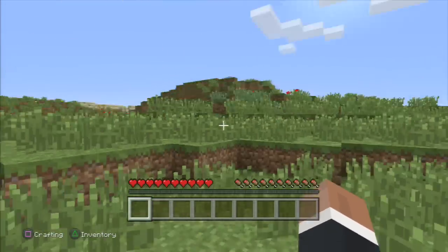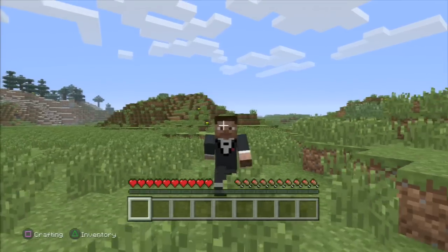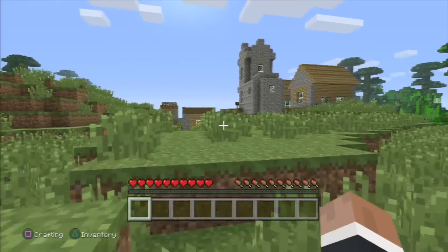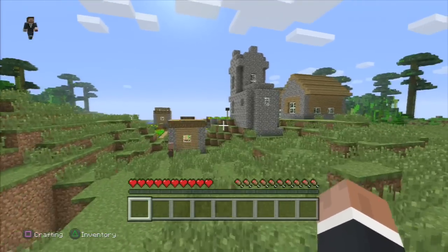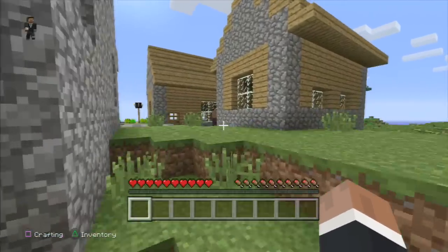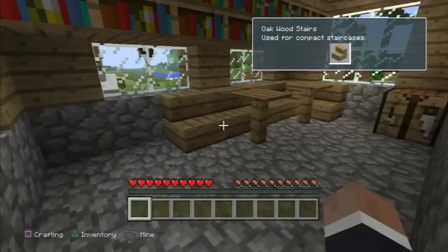We are in the Minecraft world, and look — there's a village! Oh, that is some good luck. Look, we can see our character. We're all freaking fancy-like. I mean, who doesn't like fancy Steve? I think this is awesome. We can also run a little bit. I played a little bit just to get used to the controls so it doesn't look too bad.